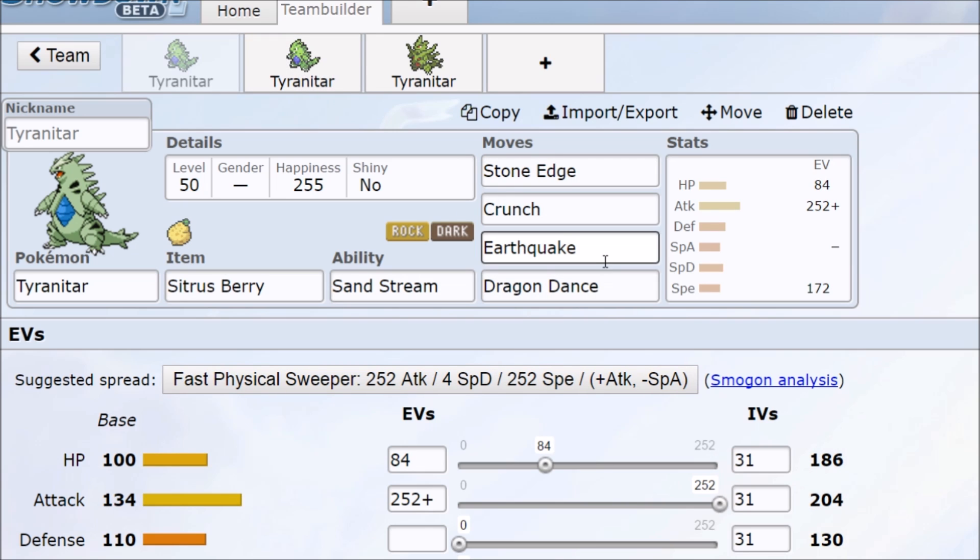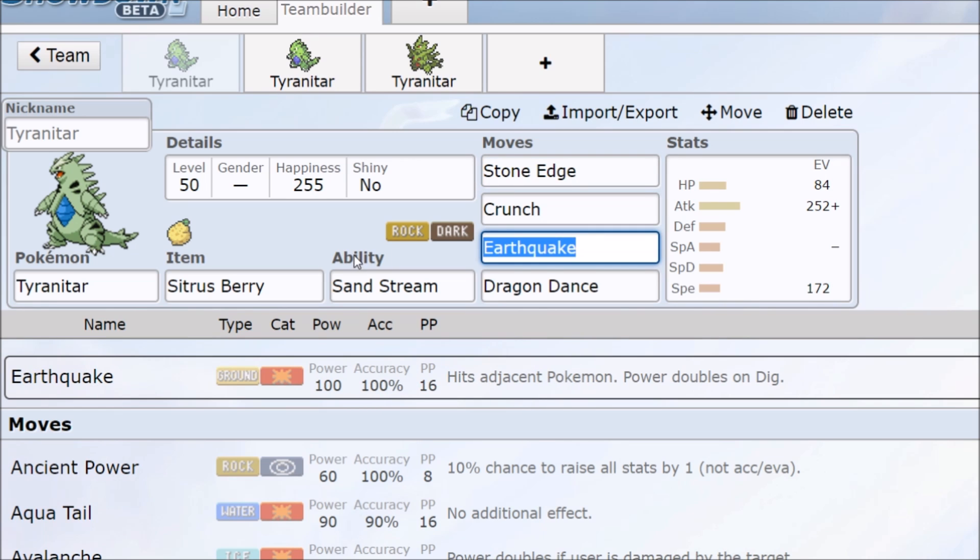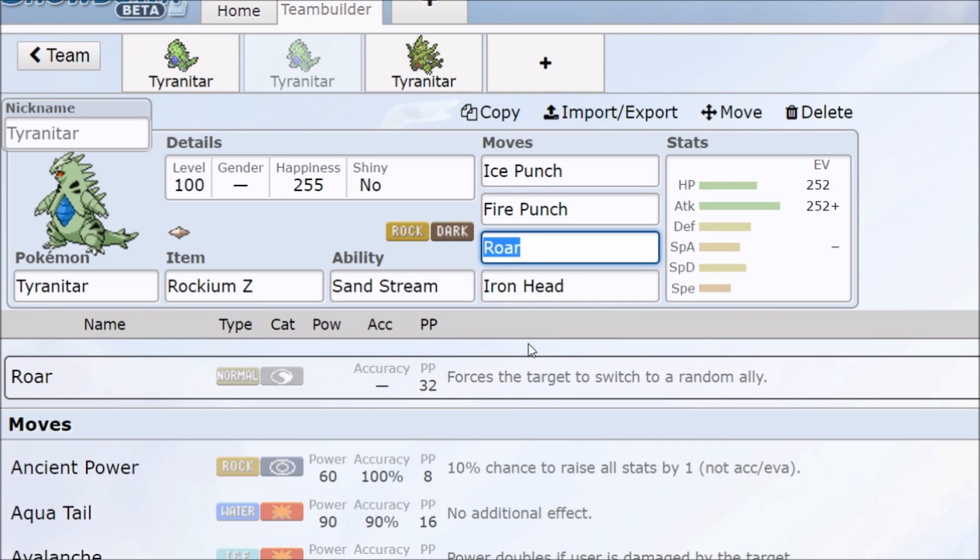If you're running Dragon Dance you'll have to make some compromises on the moveset. Crunch is reliable neutral STAB damage, Stone Edge is the big move you use against everything, and Earthquake breaks down a lot of tanks — not a lot of things want to eat a super effective Earthquake. You can throw in extra coverage there, though you'll have to give something up. You can also run a Stealth Rocks set with a bulkier Tyranitar that sits back, chips away at opponents, and puts out more damage while being tankier.